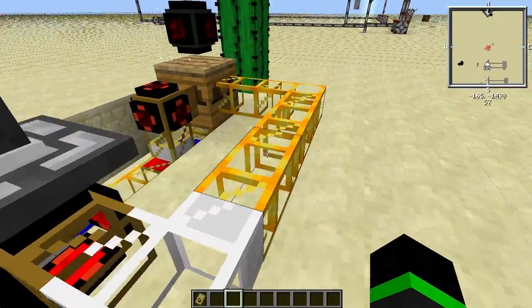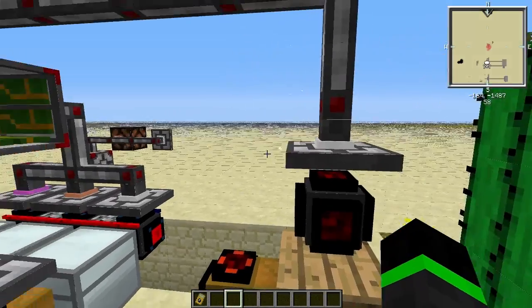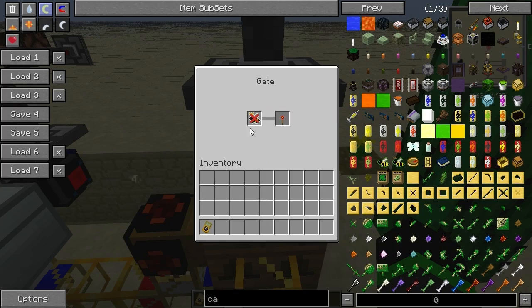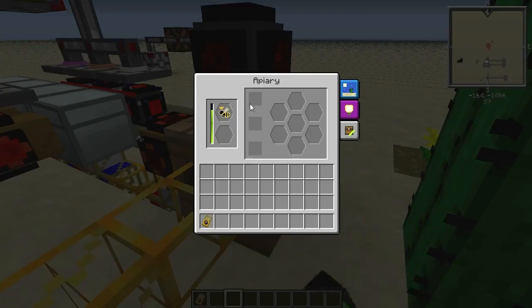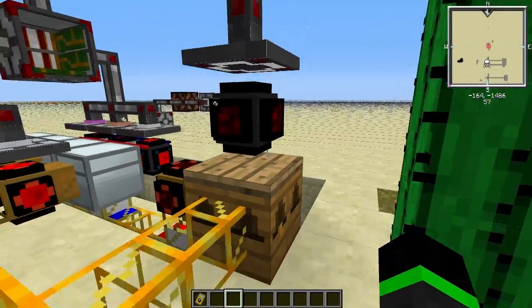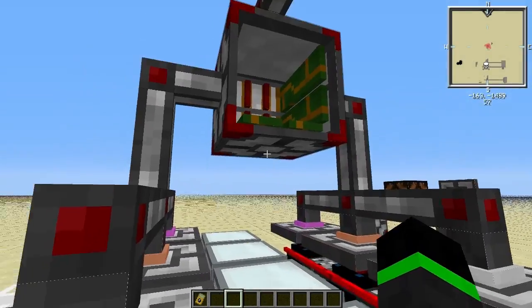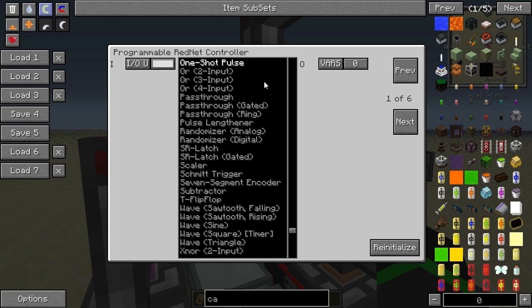This is a gate — a normal gate — that gives out a red signal, as you see here, when a queen or princess is missing from the apiary area. So now I'm going to show you how the programming — I think you should call this programming at least — works.